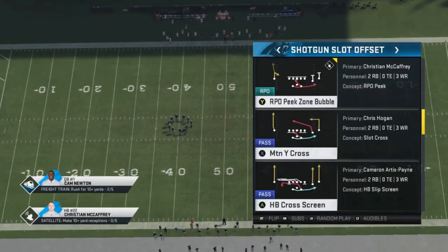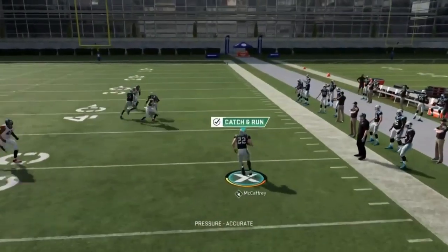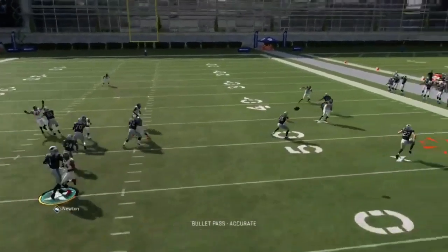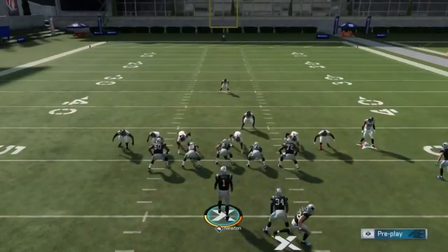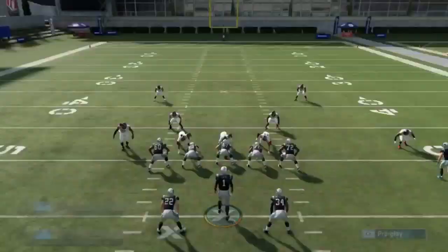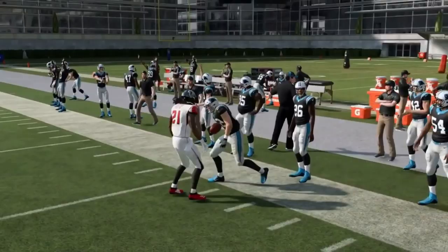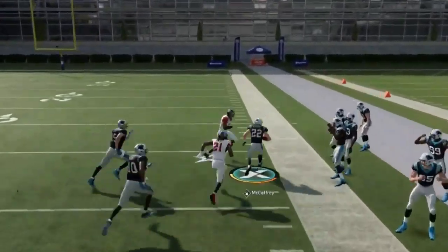Next up, we got the RPO zone bubble. You're just kind of chucking it out — catching and flipping it out to this guy. Nothing really else to this play. You have a route on the other side like an option route. If you're calling this play, it's really just to hit this guy, catch it, and turn it up the field quick. If the defense is sliding to it, hold A and give it to the running back. I still got 10 yards falling forward, but you can see there are lanes there. The outside receiver doesn't have much of an option — it's really just this inside bubble guy who's a good play.